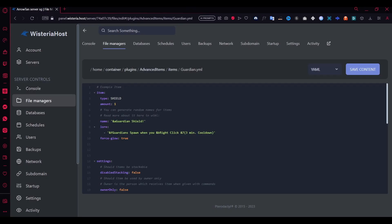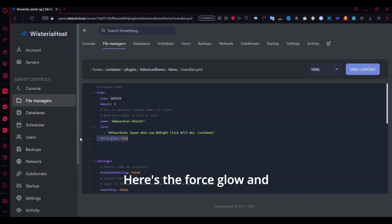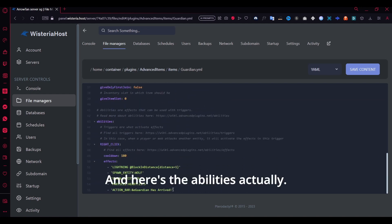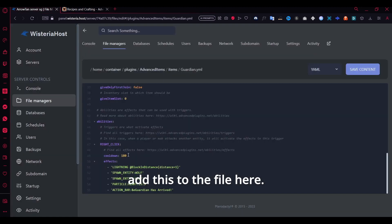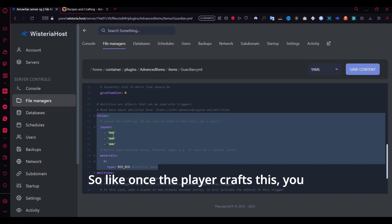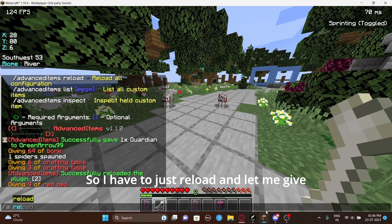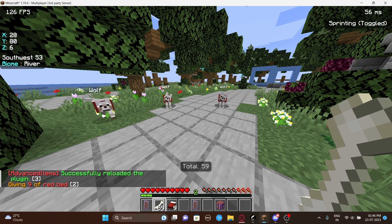Here's how the guardian item looks in the config — you can edit the name, the item material, the lore, force glow, and disable stacking. The abilities section triggers wolf spawning on right-click. You can also add a crafting recipe — for example, I've set it so you need nine red beds to craft it. Let me reload the plugin and give myself nine red beds to test this.